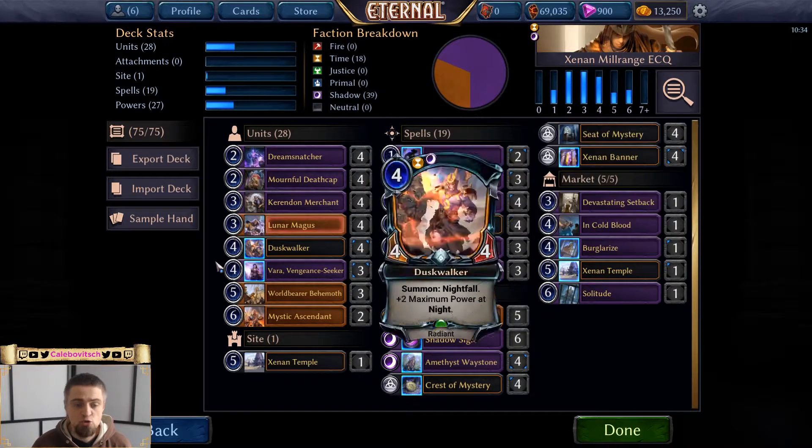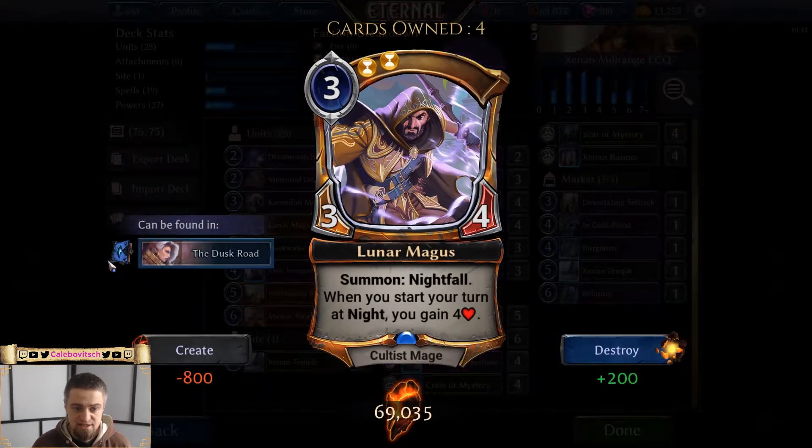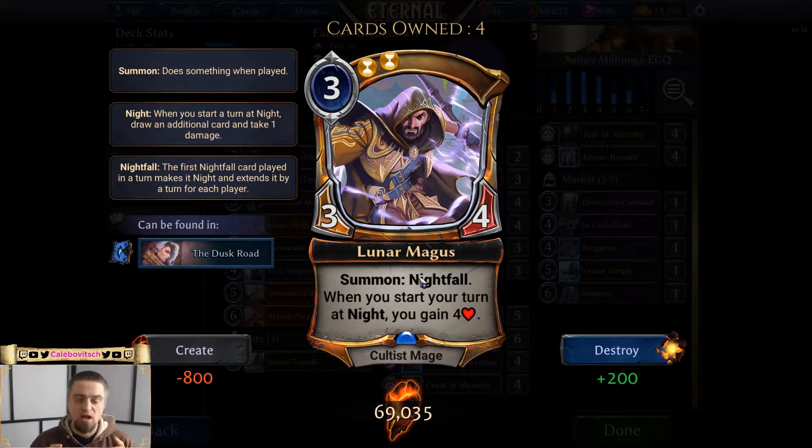Next up there are some nightfall synergies. Lunar Magas costs three power and double time influence — a 3/4 that turns night on when you play it. Nightfall means when you start a turn at night you draw an additional card and take one damage. Playing something with nightfall starts the night condition, which continues through the opponent's turn and back through your next turn until the end of it.